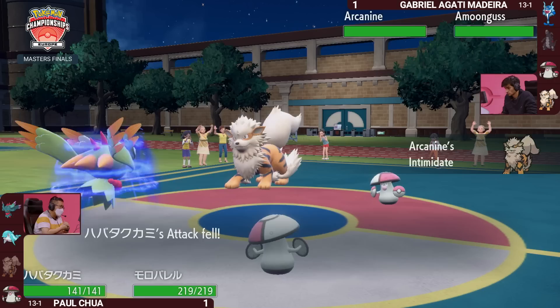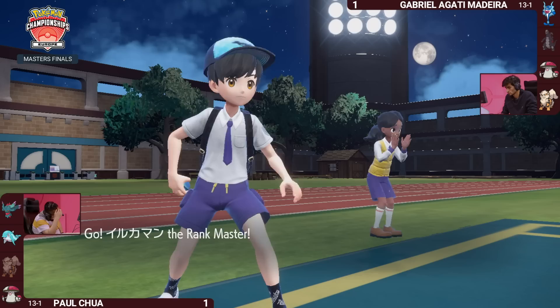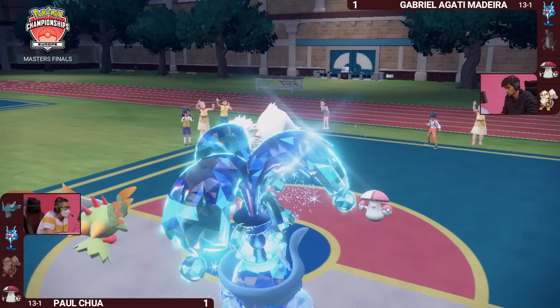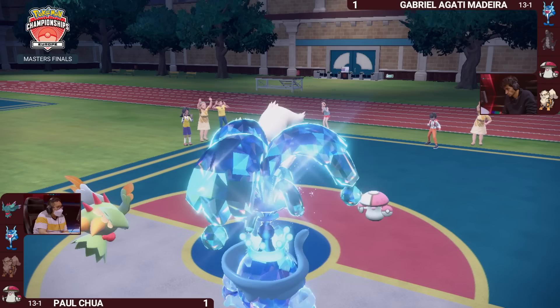Gabriella is looking for an opportunity to reposition her board to get some HP recovery or at least take out Fluttermane. On Gabriella's side, Arcanine and Amoongus are relatively healthy — she knows Fluttermane is locked into Shadow Ball and it won't be able to KO either of them. So possibly one of Gabriella's Pokemon can pick up the KO against Fluttermane. Shadow Ball does over 50% to Arcanine, and Amoongus is able to follow up with a Spore, catching Palafin on the switch in.